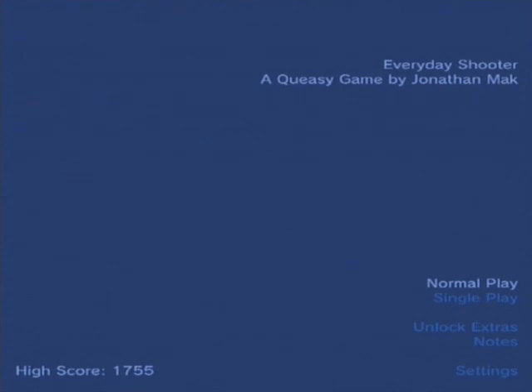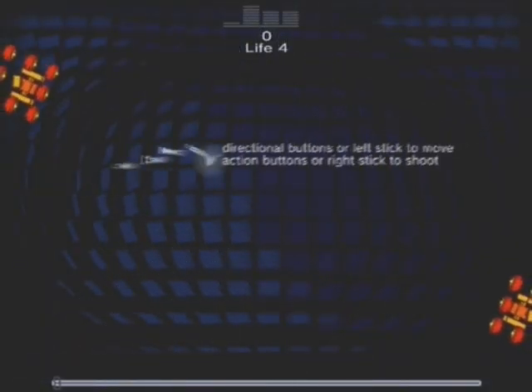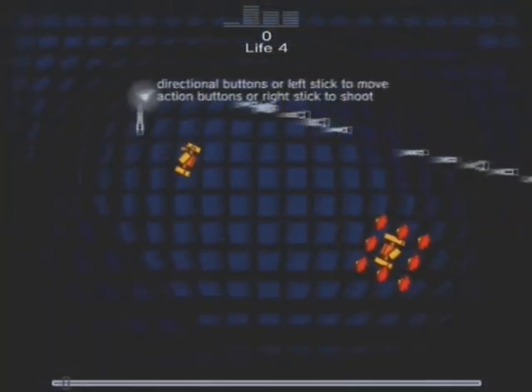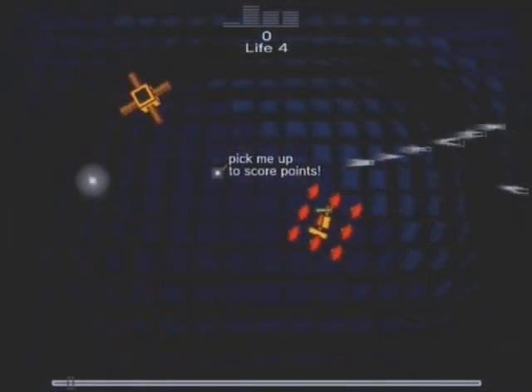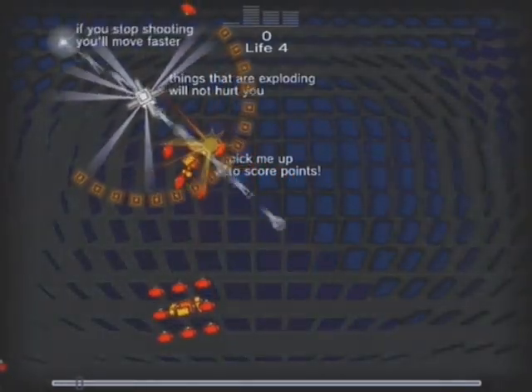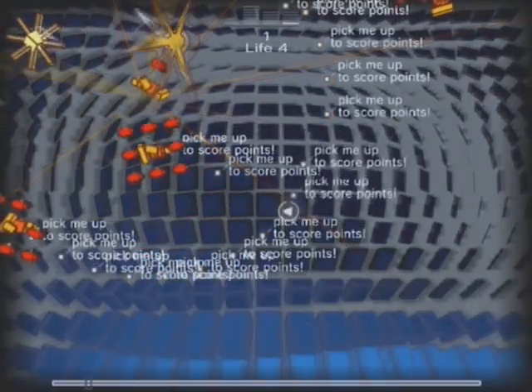Every Day Shooter for the PlayStation Network is a twin-stick shooter, with ship movement controlled by the left analogue stick and the direction of fire controlled with the right. Players used to the omnidirectional control of games like Geometry Wars will find it a bit odd at first that Every Day Shooter restricts you to eight-directional control, but what worked for Eugene Jarvis' Robotron works here, and you learn to play around it.